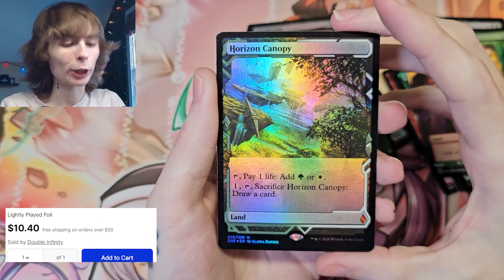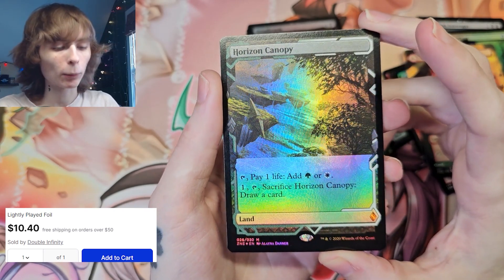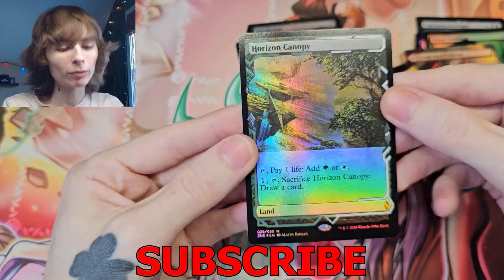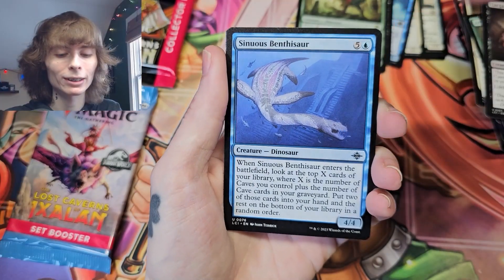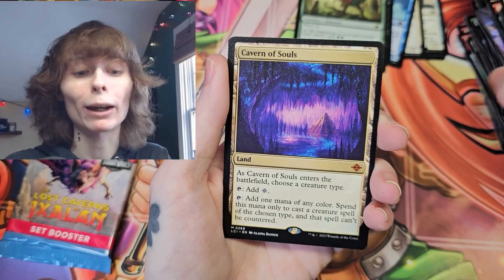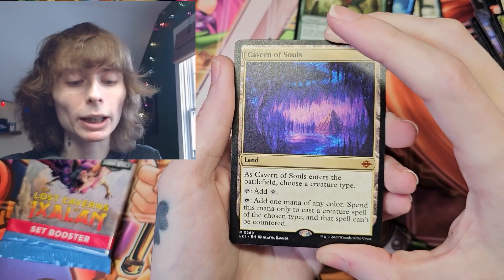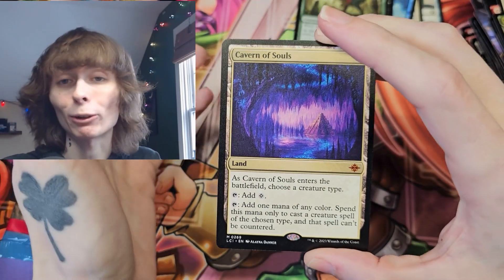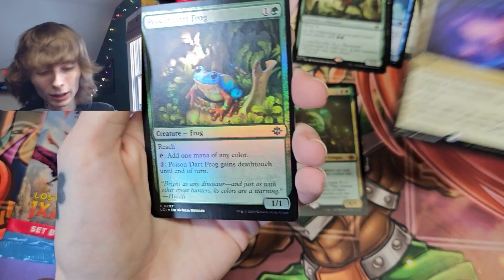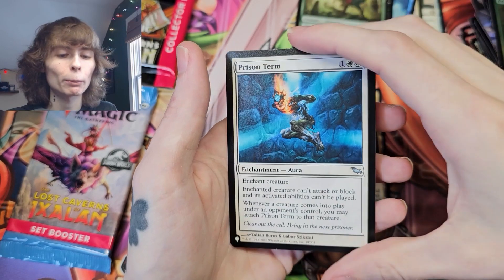Horizon Canopy — you pay one life, add forest, or tap, sacrifice it and draw a card. Is that good? It's the sea monster, that's cool to see. We got Cavern of Souls — as Cavern of Souls enters the battlefield, choose a creature type, tap to add one mana. This card is so cool, I love it. Great card. And we got a Poison Dart Frog with a foil The List card Prison Term.